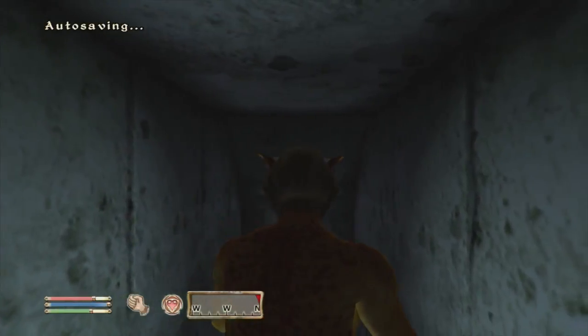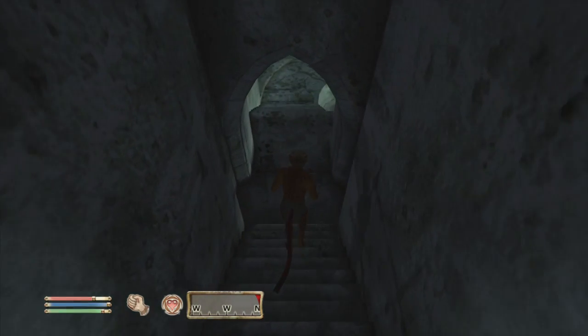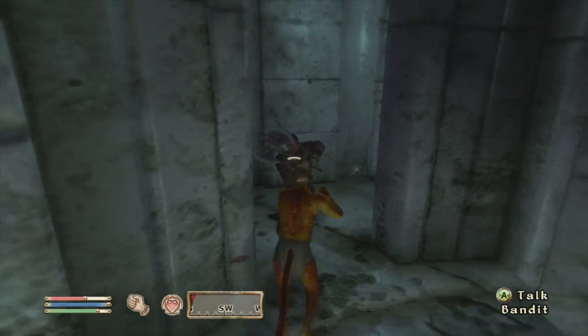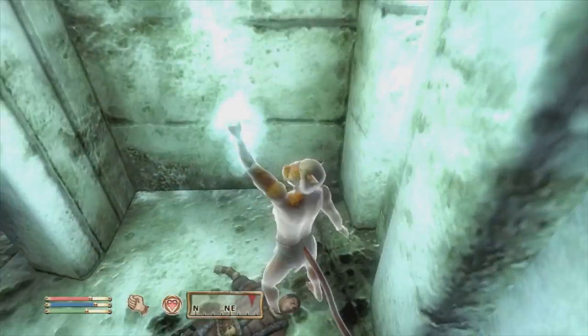This is how to make a boxer in Oblivion. Hand-to-hand combat is one of those skills that's just not used very often, mainly because it's kind of weak sometimes, but I'm here to tell you how to make the best possible boxer that you can make.